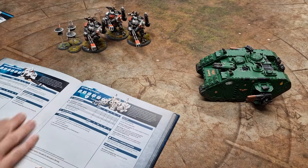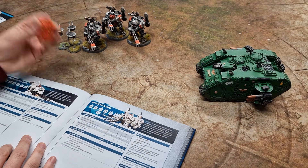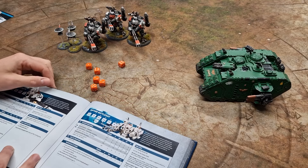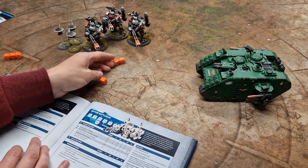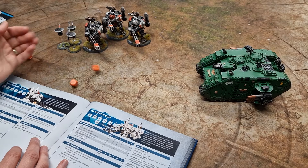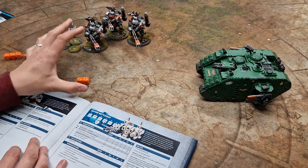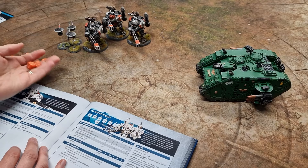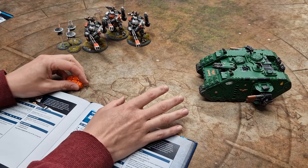Let's roll some dice. Bog standard — no buffs from anybody. Six shots total, two each. Three hits on average. Looking at 4s to wound — two wounds coming through. The opponent gets a 6+ save. Two wounds go through, and we're looking at 2D6 plus 1 each — that's 8 damage to the Land Raider. Some damage comes through; actually a pretty good roll for that setup. Now throwing in the seeker missiles: two hits, wound on 3s, one comes through and is saved. Some damage caused — it's okay.